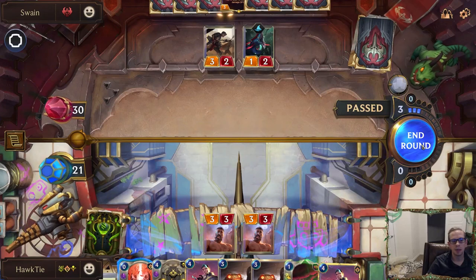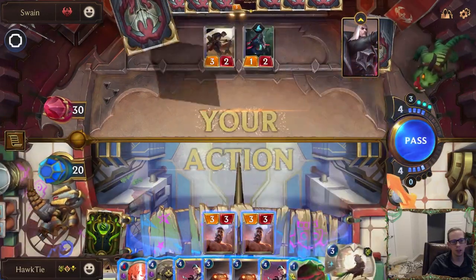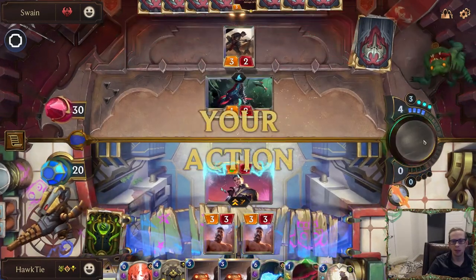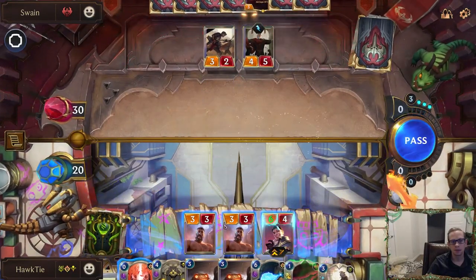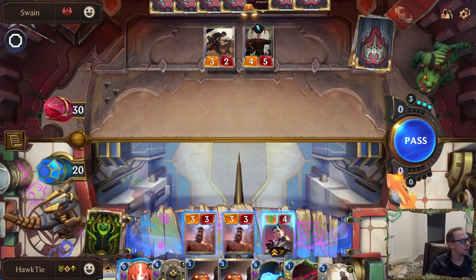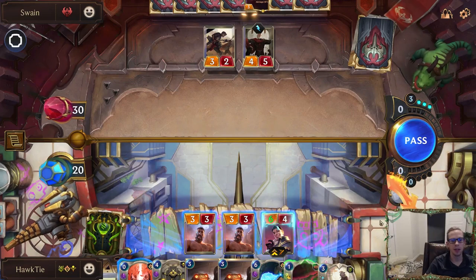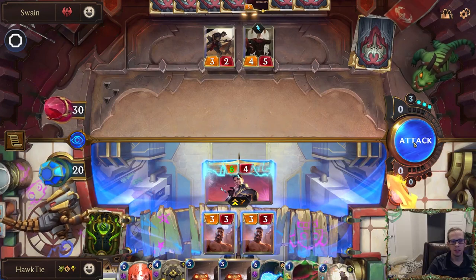It is possible to change all of your emotes, your guardian, your board, your card back — all that kind of stuff. Let's go quick attack because we're going to be attacking a couple of times. Right before you start a game, in the very bottom right-hand corner next to the fight button, there's a button that says 'Load Out' — just hit that load out button and then you're good.